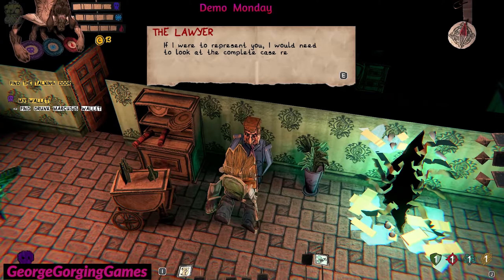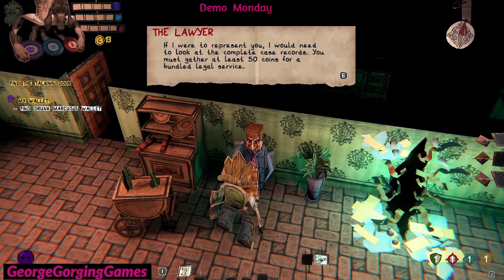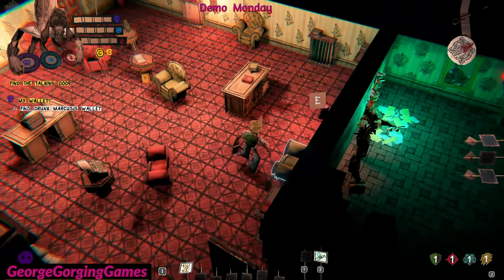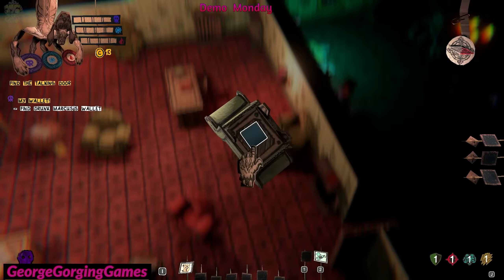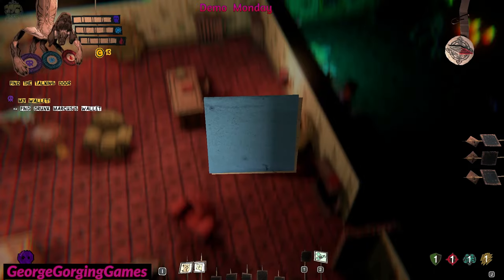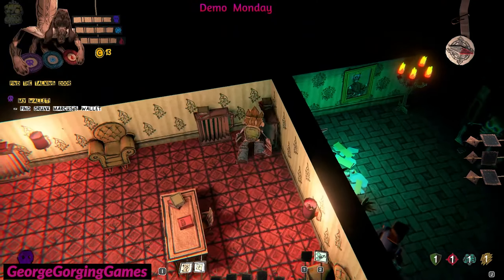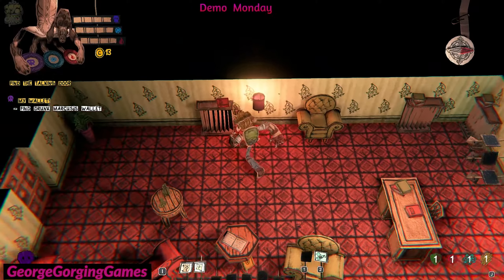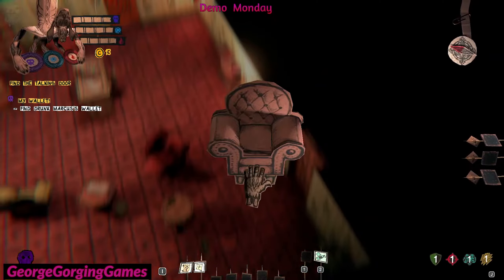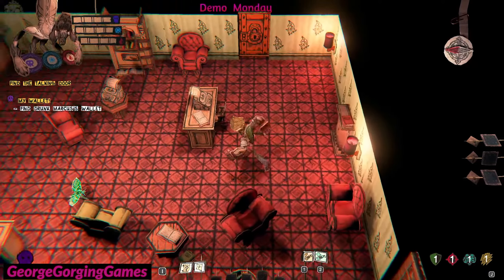'If I were to represent you, I will need to look at the complete case records. You must gather at least 50 coins for banal legal advice.' Okay, that's a hint. Yes sir, thank you. So this game is full of puzzles. Another boost!